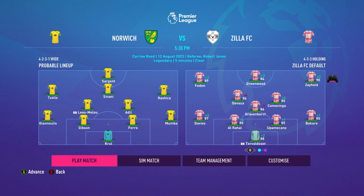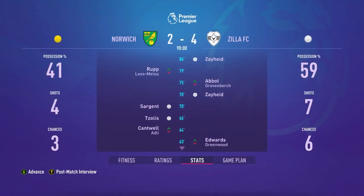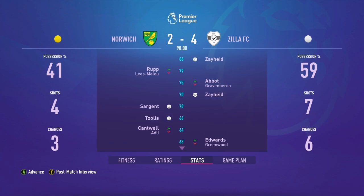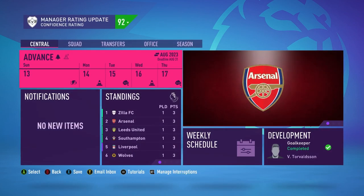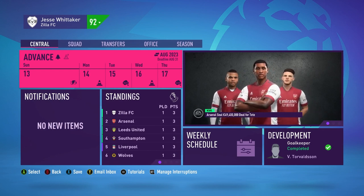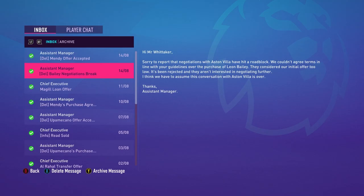It's the first Premier League match against Norwich City. I'm going to sim this one — and we win 4-2. Zaid got a hat trick and Devoe scored as well, so Zaid is off to a flying start too. He didn't score in the Community Shield but that's fine because he set up Foden's hat trick chances.